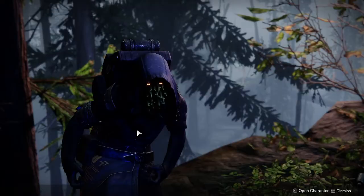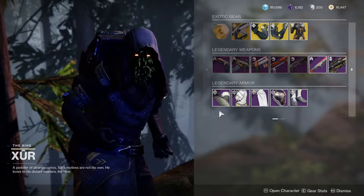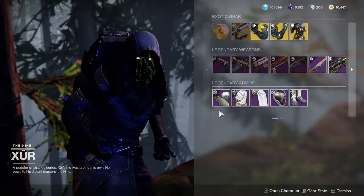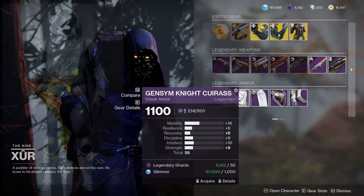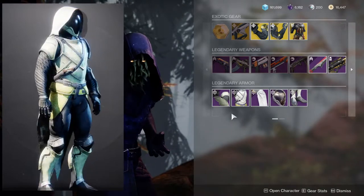Xur is in the Winding Cove in the EDZ and he's currently selling an armor set that we haven't seen in a while. Technically this season it's in the world pool, but you can just buy it outright — the Jensen Knight armor set. I really like this armor set; it's one of my favorites for Titans.